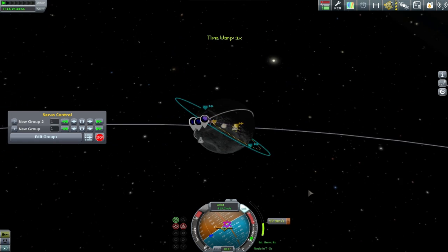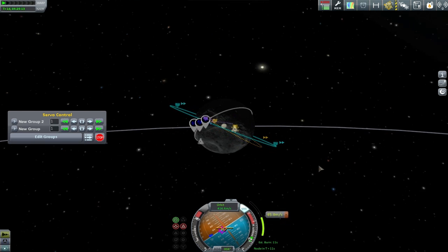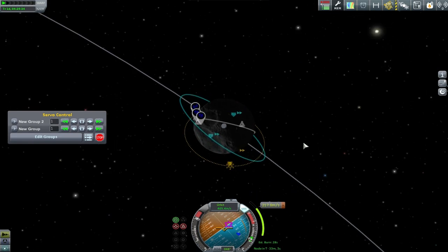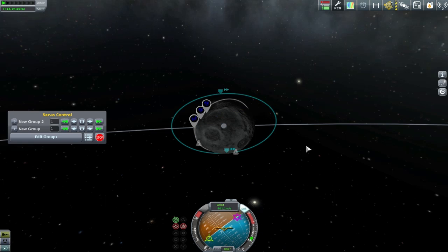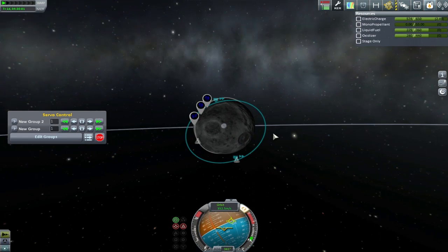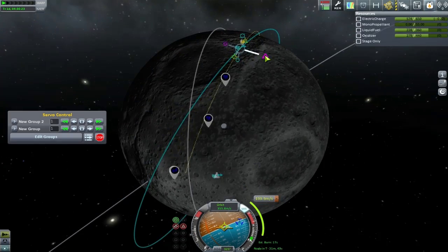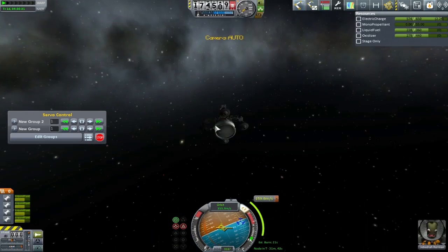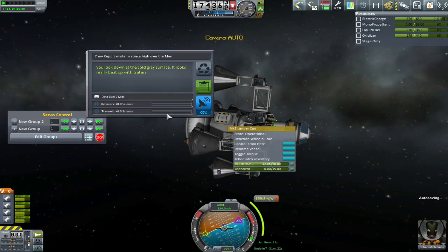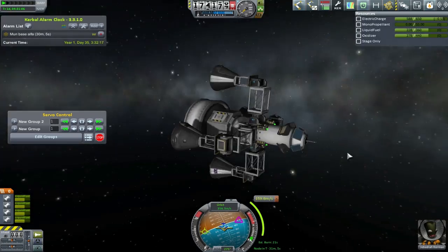First thing we need to do is get ourselves lined up as possible with those three markers — not as easy as it sounds with such tiny engines, also trying to keep nice and low without wasting delta-V. If I just pointed directly towards the normal — the one that changes the inclination — I would be pushing my periapsis up at the same time. So I needed to lean a little bit towards retrograde to make sure the periapsis stayed down whilst I was changing inclination. But we're past that now and trying to aim towards getting those crew reports.